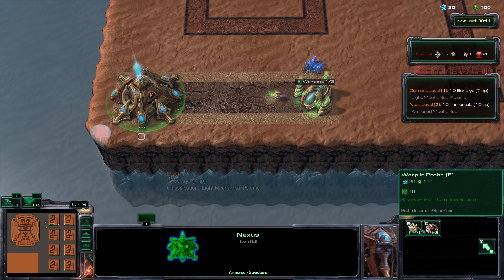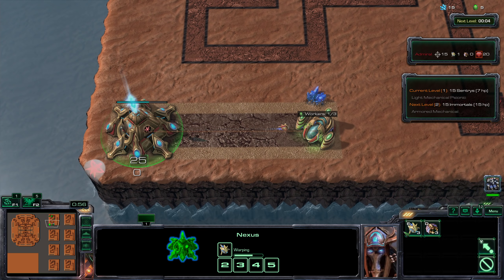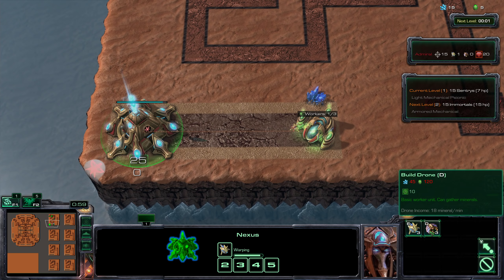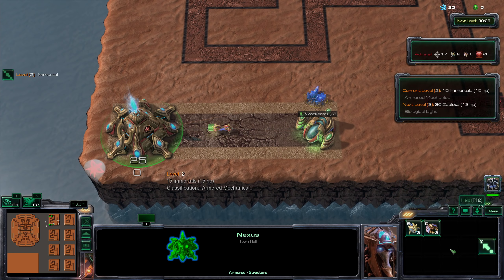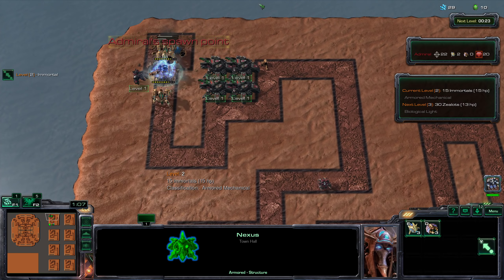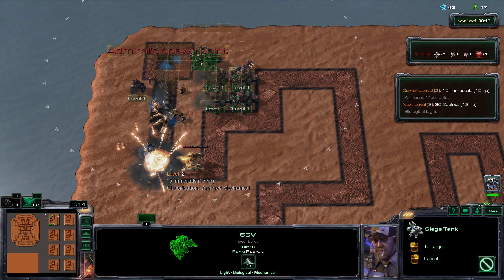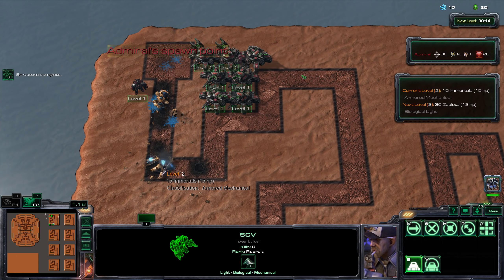Once you reach 150 Vespine you want to pick up your first probe so that you can double your Vespine income. Then after that we'll be investing our next 360 Vespine into drones so that we can boost our mineral income instead. But before we do that let's go ahead and get a few more siege tanks.